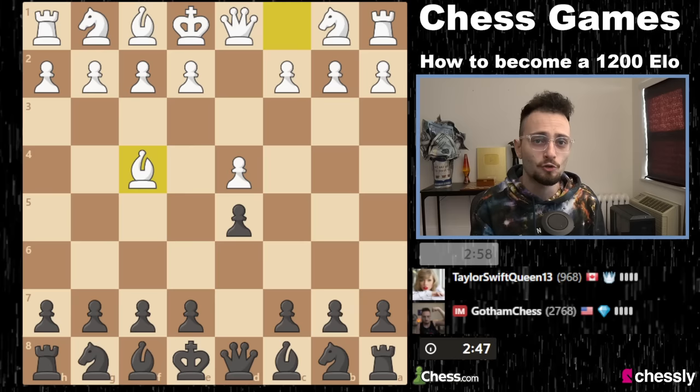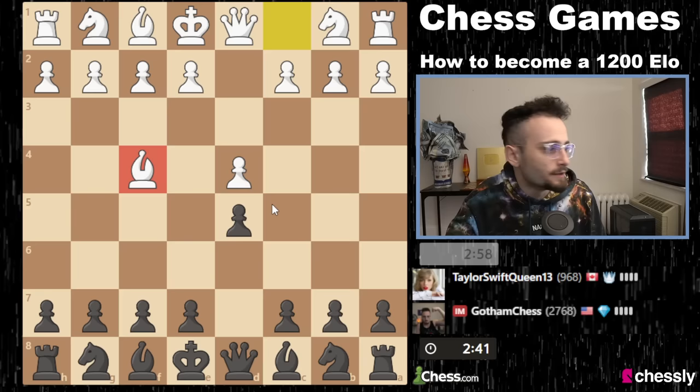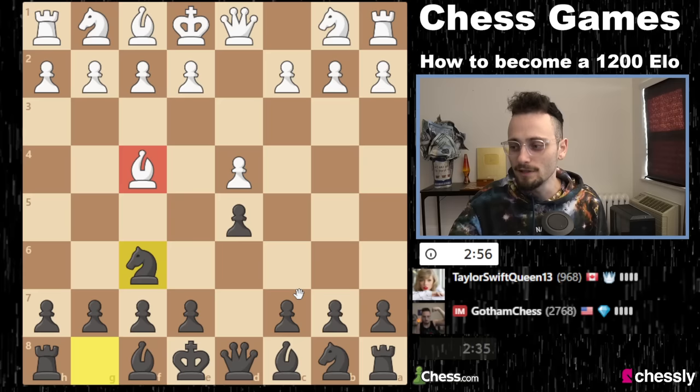And there it is. I'm responding to a queen's pawn with d4, d5, and you don't need a bulletproof London methodology when you're 900. Of course, I'm 2768 — I'm actually exactly 1,800 points above my opponent. Sorry, you didn't click on this video to hear me flex.